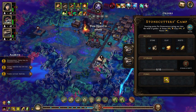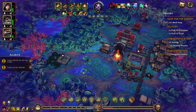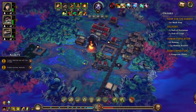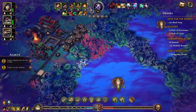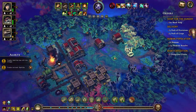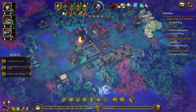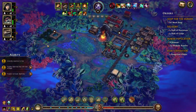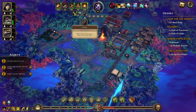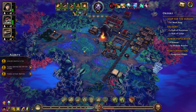Down here where we have some deposits. We need bricks, we need bricks desperately — we need some stone. It's almost low, but now it's stabilized.